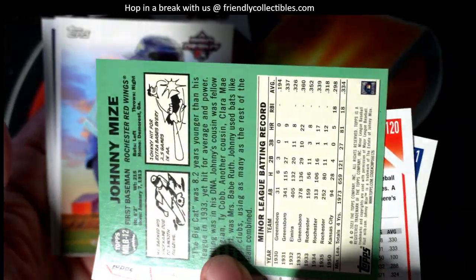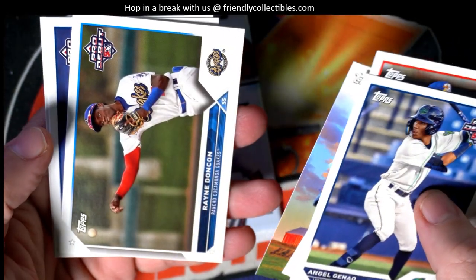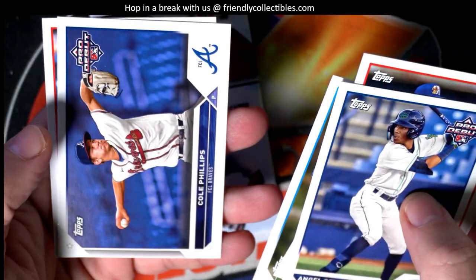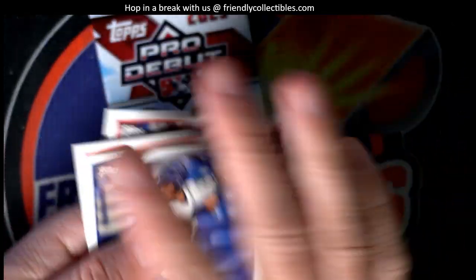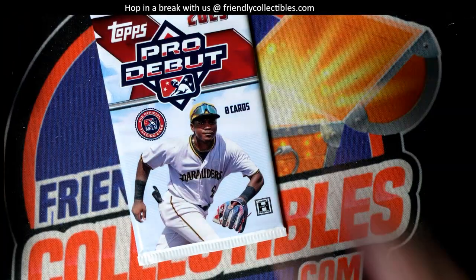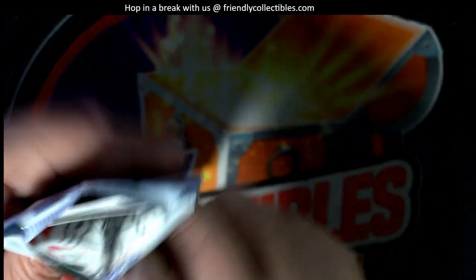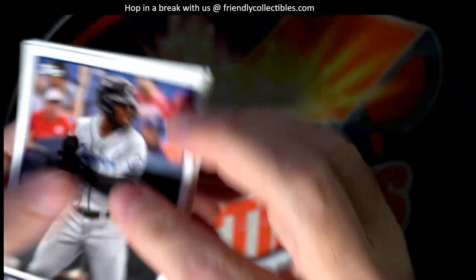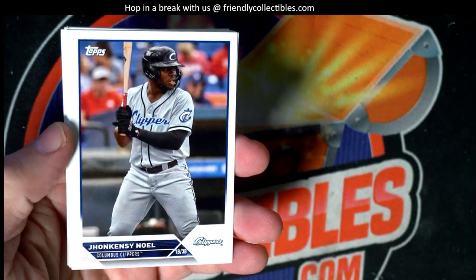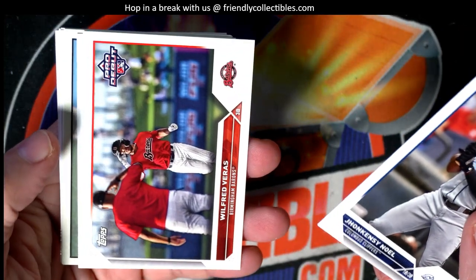Gavin Cross. Cole Phillips. Brady House. Nothing too crazy in pack one. Four autographs in the box - fresh box - let's see if we can pop one of these things out of here.